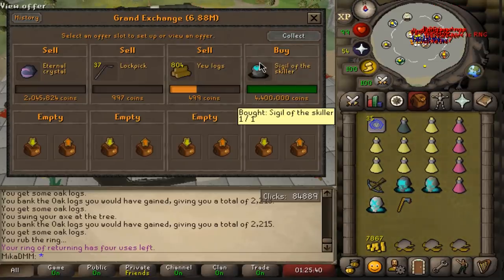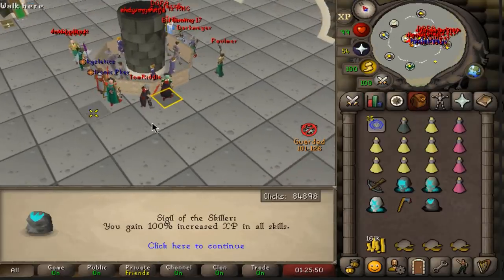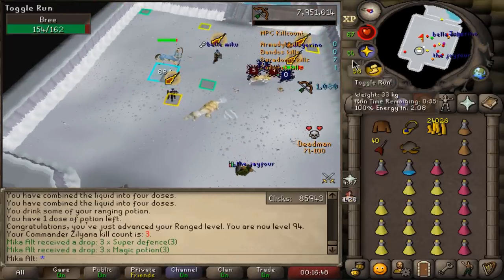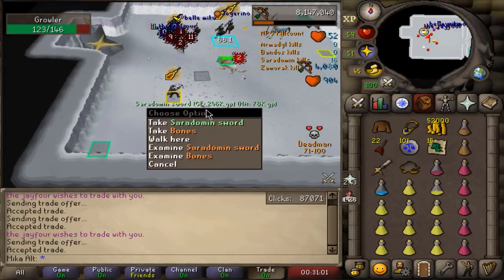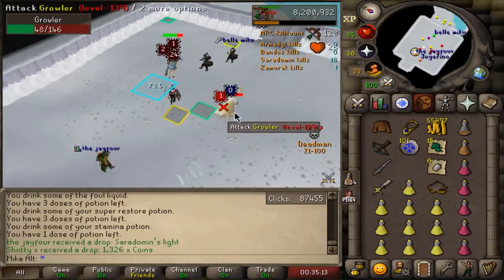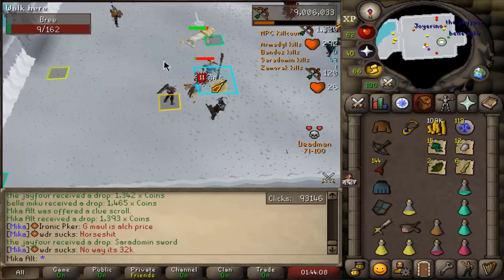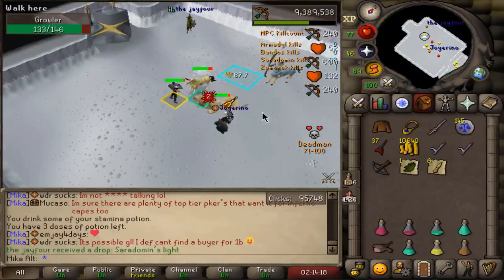Ladies and gentlemen, the Sigil of the Skiller just bought off of the Grand Exchange, and that is going to increase all of our skills by 100% — so double XP. Look, RS3 is now in Old School. Now I can fully start focusing on getting a bunch of high skills. For now I'll keep chopping my trees because we are going to do some God Wars on our alt account. I got 94 range mid-kill — nice. We got a hilt, nice, we'll take it. Sara sword — oh my god, back to back! We got Sara's light so we got back to back to back, but Sara light is completely useless — so unlucky.